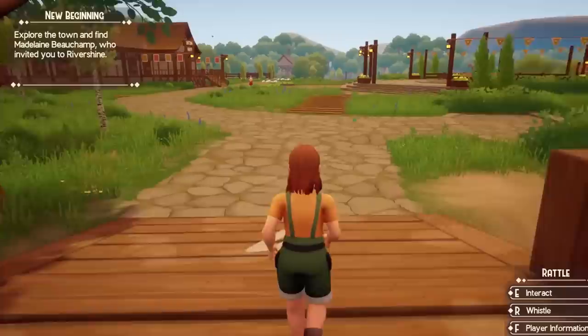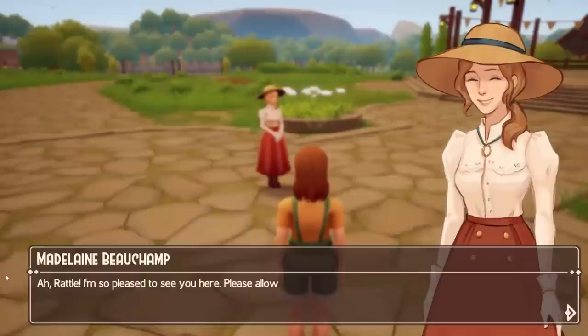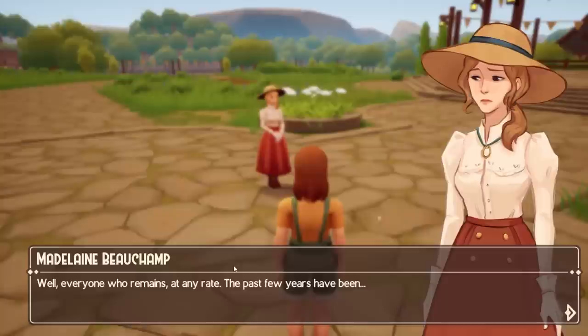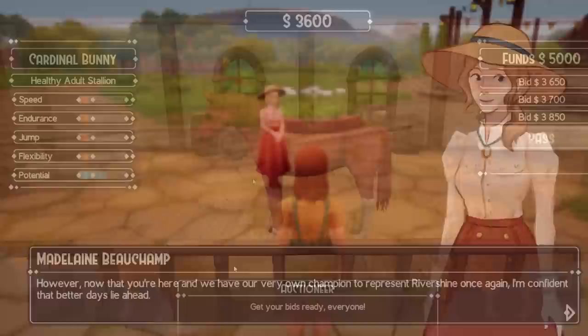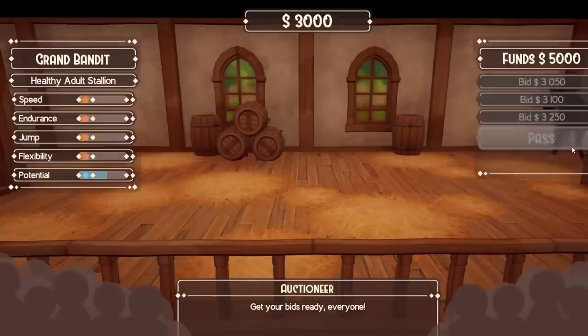The story begins when you get a ranch in the area of Rivershine, and you have to help the locals save the town by training horses and taking part in competitions with the help of their mayor, Madeline. The more races you win, the more people will come to the town, and the more businesses will open up. The premise is very cliche, but at this point in time we don't know the full story. I'll hold off on giving opinions until it's fully incorporated. Once you arrive, Madeline helps you get your first horse through an auction house.